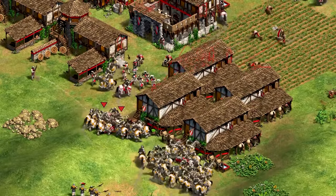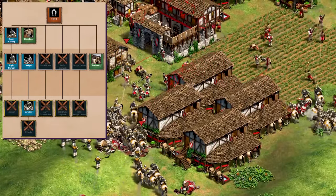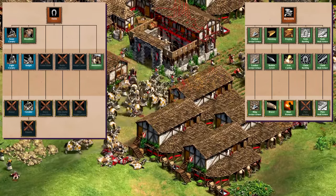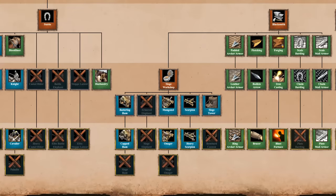The stable is also quite lackluster. Whilst you do have knights, light cavalry, husbandry and bloodlines, you won't scale well as the game goes on. Without plate barding armor, hussars or paladin, your options are pretty much exhausted past the castle age. We find the Armenians with below-average siege options as well.